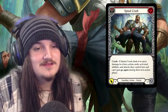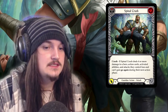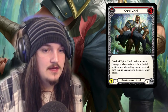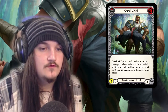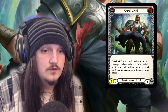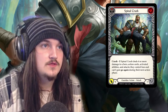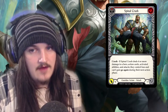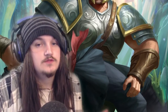Next is Spinal Crush, which I wanted to go over since I stated in the past that it worked a little differently. If Spinal Crush deals 4 or more damage, action cards, activated abilities, and attacks they control lose and can't gain go again. I previously said it was only that they can't gain go again, but it's everything — everything that can have go again loses it.